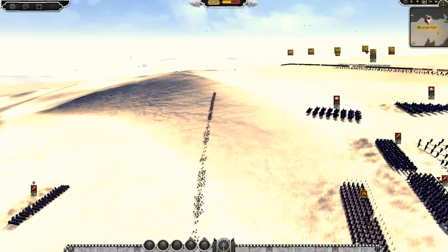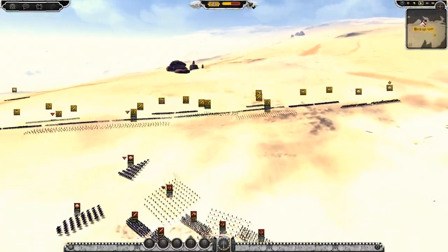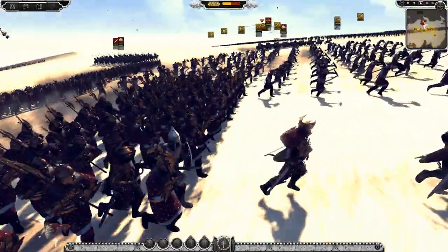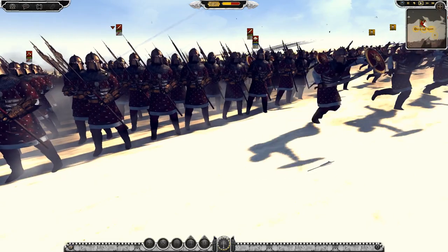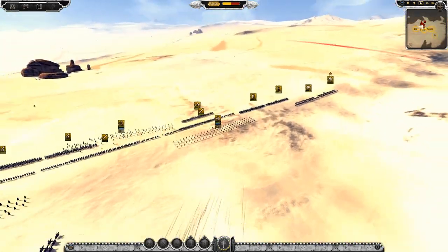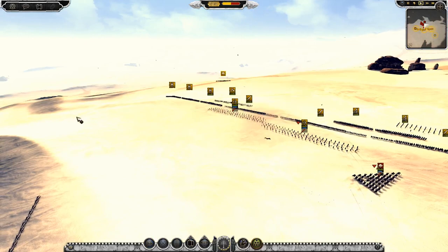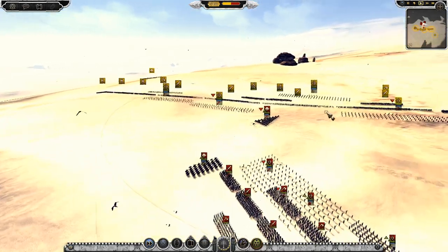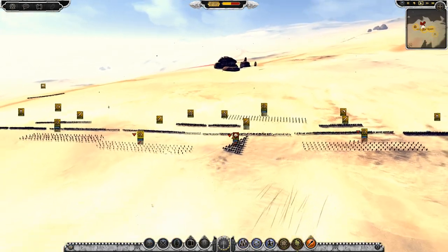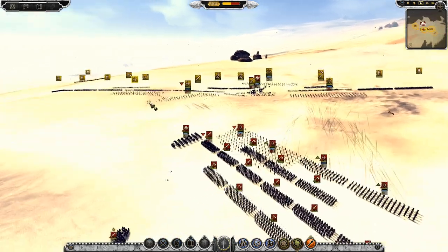Somewhere in the rear we've got some axemen - Varigarch Axemen. They basically look the same as the archers, just with axes. They look excellent. I'm not really too bothered about who wins this battle - I just want to show off the mod. Let's put the general out here; don't want him getting shot. Cavalry, I don't know why you haven't moved up.